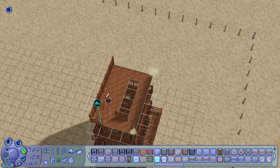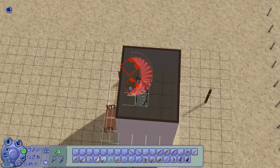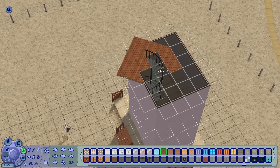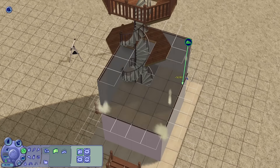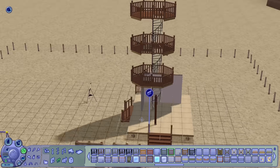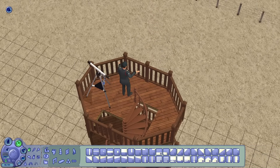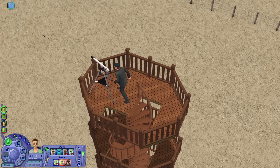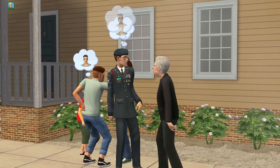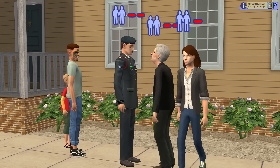The watchtower - I put nearly 30 minutes of work into just this one thing and the outcome is so underwhelming. I wanted to maintain the look but made it skinnier and rounder by giving it a smaller footprint using spiral stairs, which were just so buggy to place. The end result works though - I was playtesting with General Buzz to see if he could use a telescope and it works. He looked through it, which immediately attracted Mortimer Goth, who ran all the way from Pleasantview to start a feud with the General while the Grunt boys were fighting and crying. Just another normal day in Strangetown.